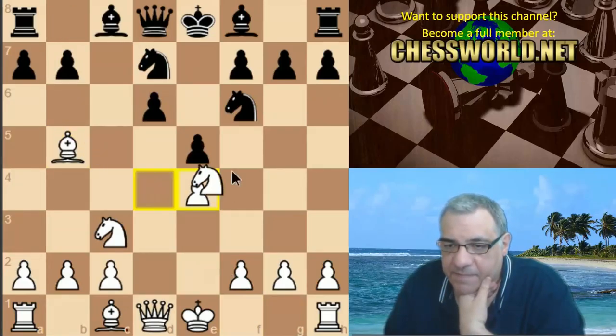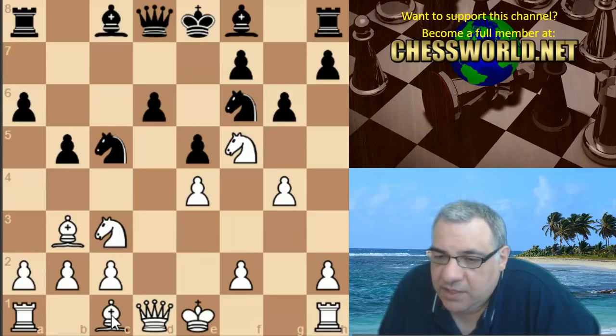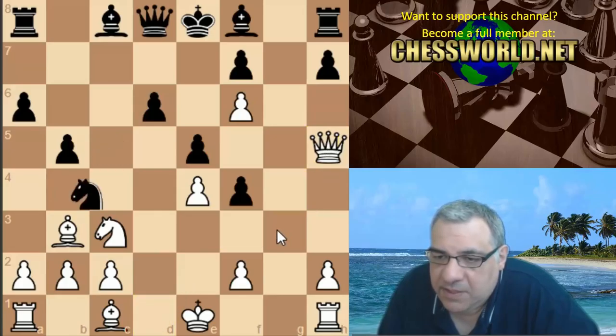Let's try bishop b5 check - knight f5. So any tactics here - g4? This is a really tactical line I seem to remember vaguely. G5. There's queen d5 hitting a8 and f7, or there's bishop f7, queen d5, bishop e6. So it's not that easy tactically to exploit, is it? Imagine there's queen h5 - this looks a bit dangerous.